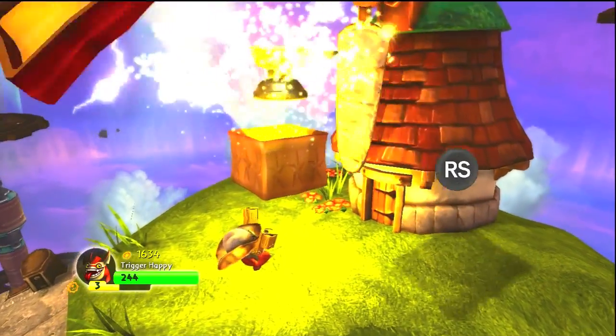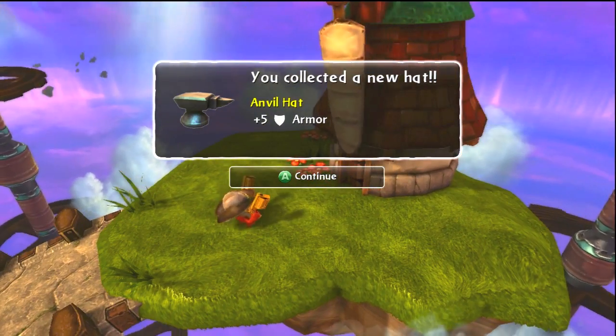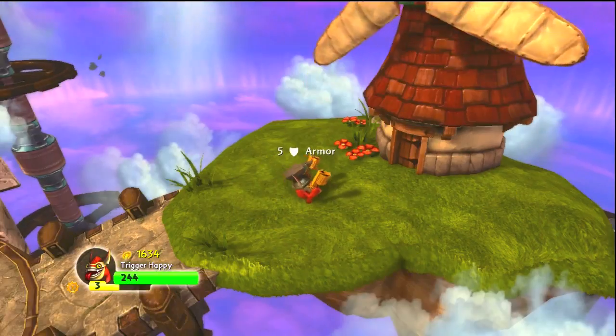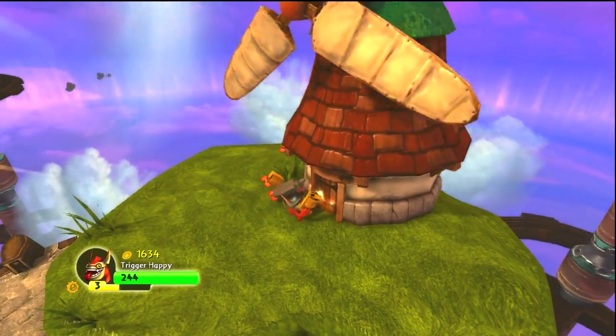It's an anvil hat — plus five armor. Let's see what it looks like, go ahead and equip it. And alright, so he just basically strapped it to his head.